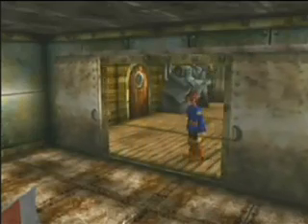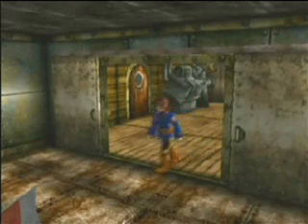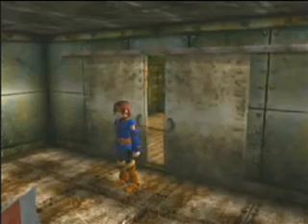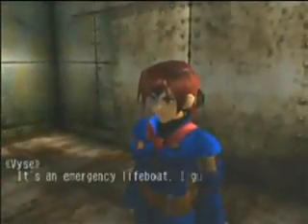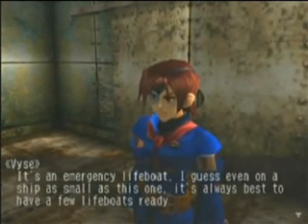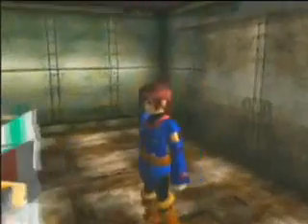Oh man, what's that? There's a thing in here, and I can't see until the door closing animation is finished. Thank you. What's that? It's an emergency lifeboat. I guess even on a ship as small as this one, it's always best to have a few lifeboats ready.